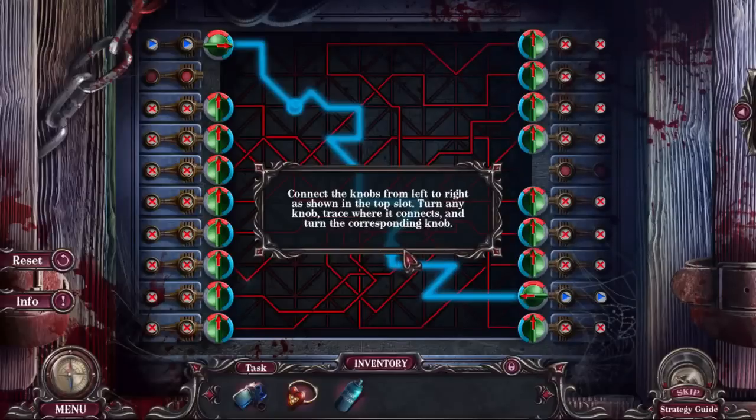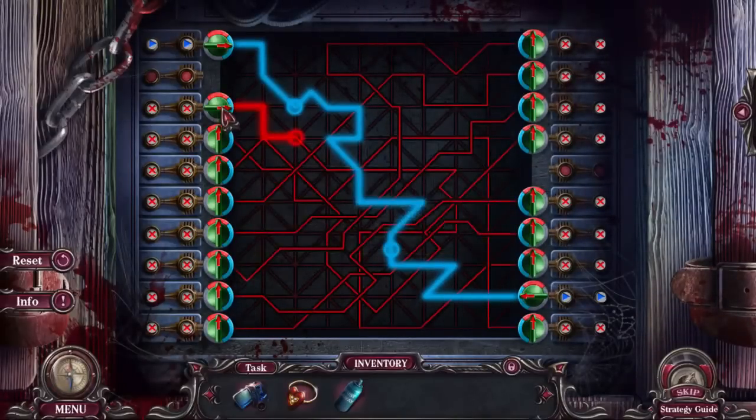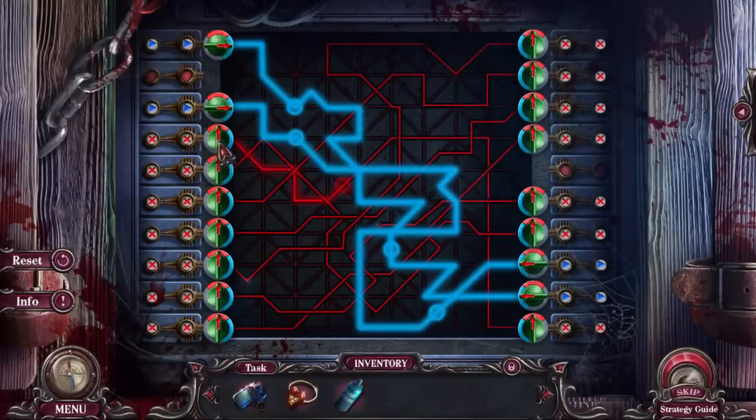Connect the knobs from left to right as shown in the top slot. Turn any knob, trace where it connects, and turn the corresponding knob. Okay, I remember this kind of puzzle — it's a little trial and error, but once you solve the first couple it gets a lot easier. You're trying to get all the connections right.